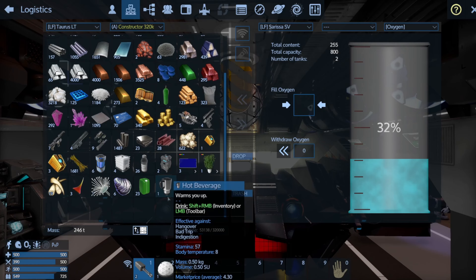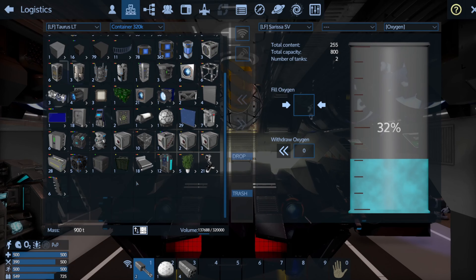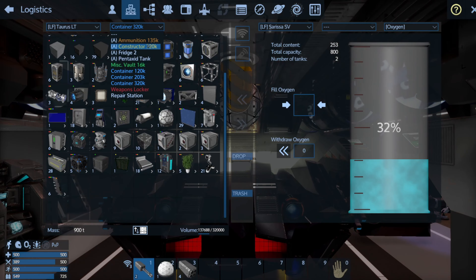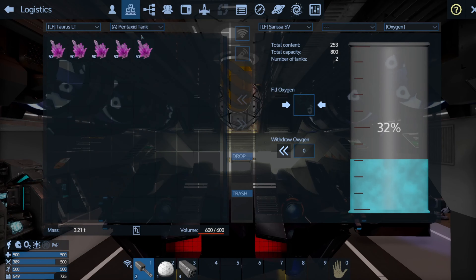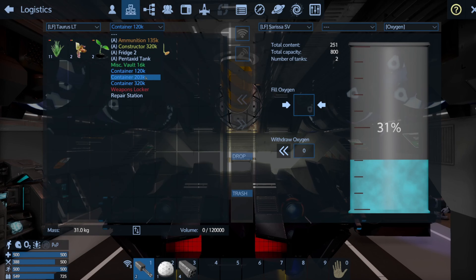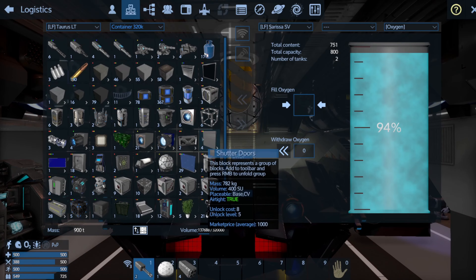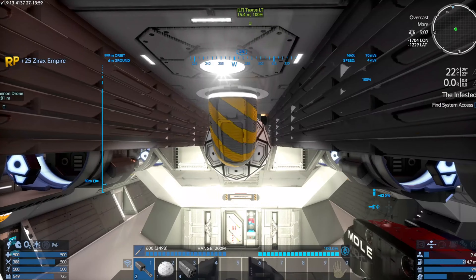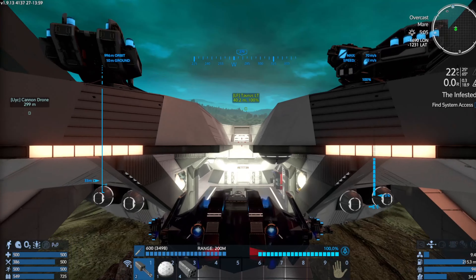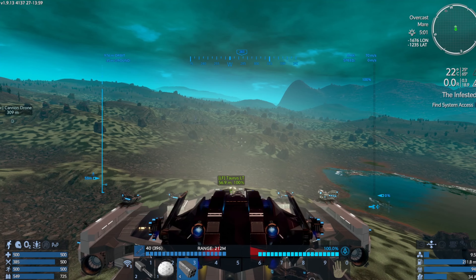Do you have oxygen in you? No. This one has the oxygen. Where's the oxygen at? Am I out? I can't be out of oxygen — that doesn't sound right. Oh, it's right there. I'm just a dumb... How many rounds do I have left? 400? That's only... no, that's 100 shots. We should be fine.